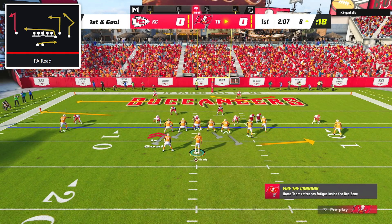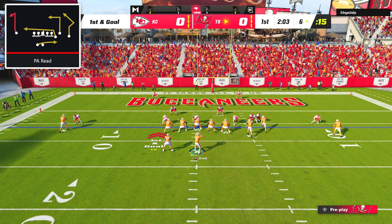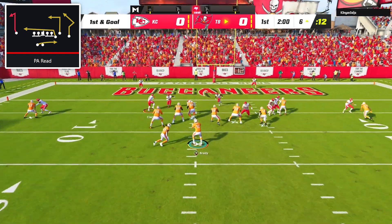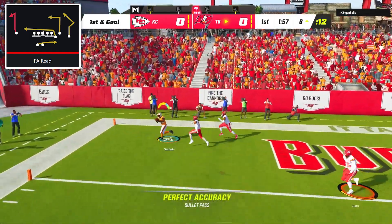On first and goal the inside alignment of the outside cornerbacks showed that this was once again man coverage, so I went back to our same setup out of PA Reid. Yet again Chris Godwin got a ton of separation for the easy touchdown.